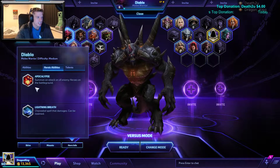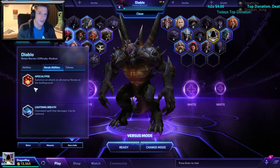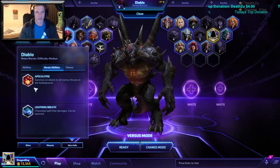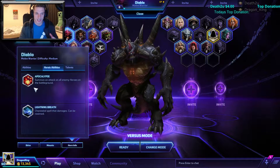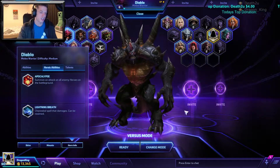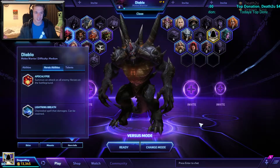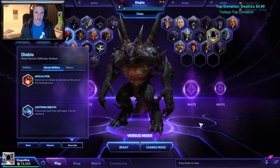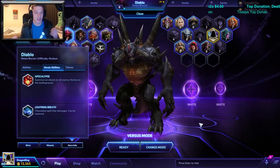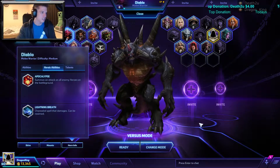His heroic abilities: first is Apocalypse. It is handy, but I wouldn't recommend it. It's basically where everywhere an enemy hero is on the map, it'll put a platform under them in a circle. They'll have like one or two seconds to react to it, and then it'll do some damage and stun them — not a great deal of damage, but it'll do it.